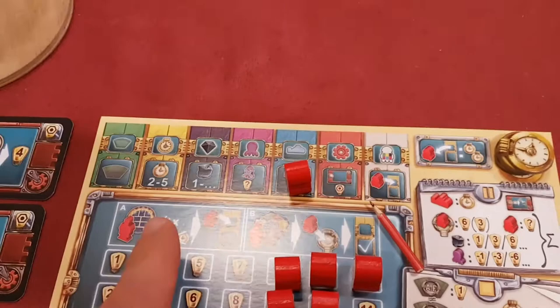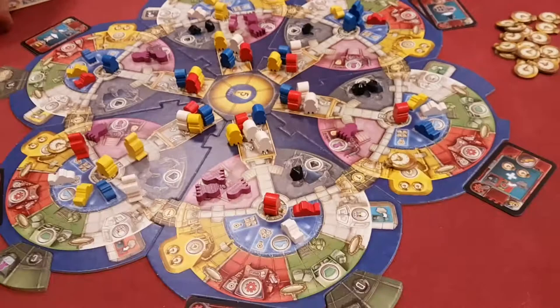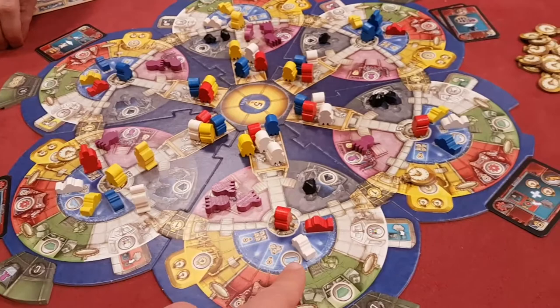So you program your robots, and once you've programmed a robot, you can then use the robot on the board. You have a scientist somewhere on the board, and each of these domed areas allows you to take different actions. But if you want to move to a different domed area, you're paying time.